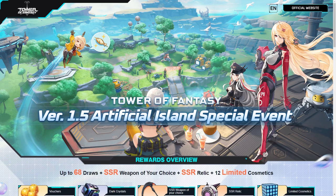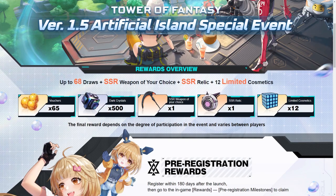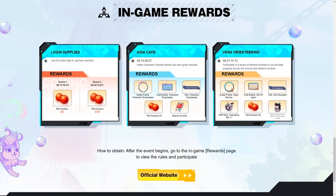For the big announcement — on the Tower of Fantasy official website there's a reward section showing all rewards earned so far and upcoming rewards. We got the queue and the free SSR selector. Scrolling down, the login supply runs 9/15 to 9/27, then round two from 9/29 to 10/27, giving us 13 red nucleus total. The Ida Cafe gives five red nucleus special vouchers plus some name plates. Interestingly, there's something called Vera Orienteering starting 9/27, which might confirm Vera is coming on 9/27 — but it could be a typo. Take it with a grain of salt; I was personally thinking Vera was coming out on 10/13.